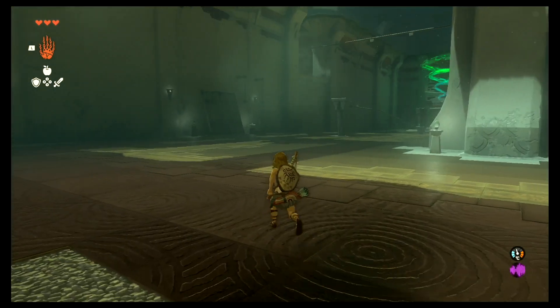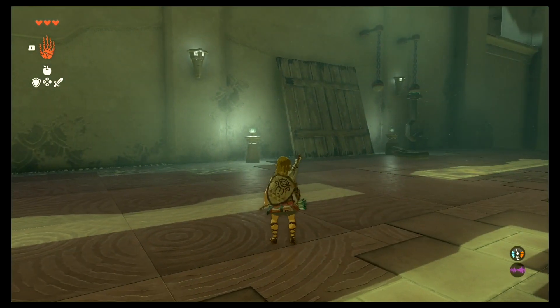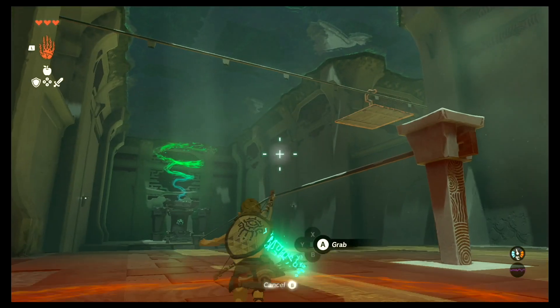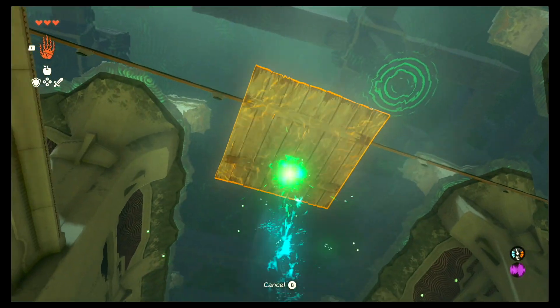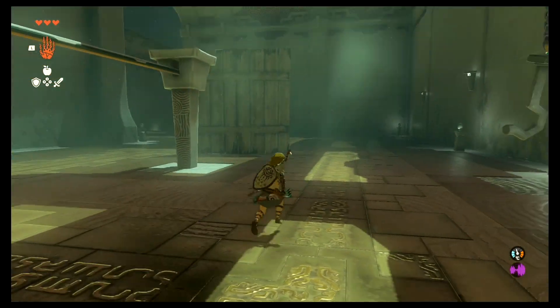Right here you're arriving at the third part, and what you'll find in front of you is a square plank and two hooks. What you have to do is get the only plank that you have and position it just like the one above. You have to put one of the hooks in the middle of the plank and use that as kind of like a monorail to go across.